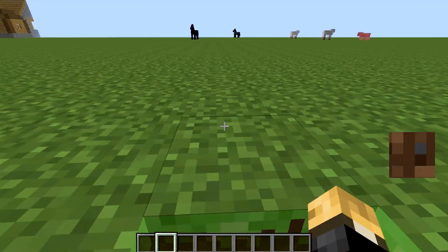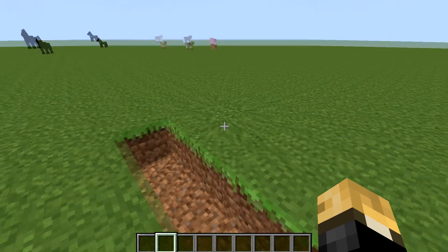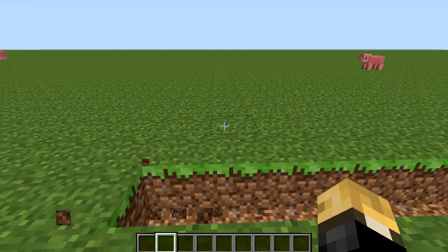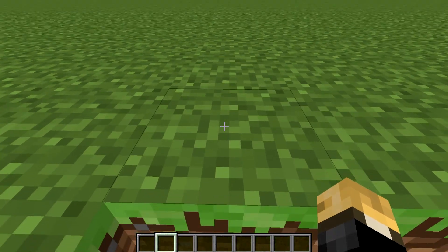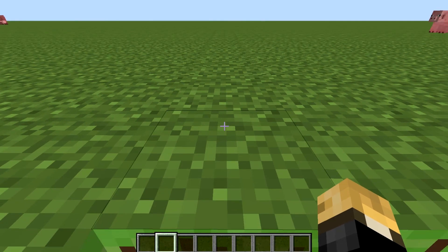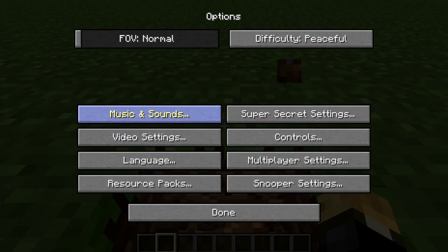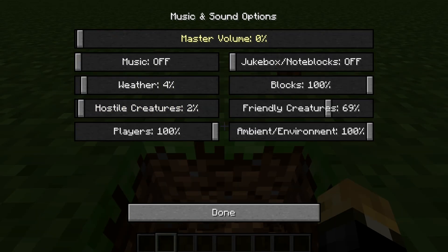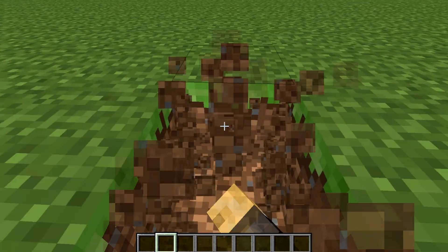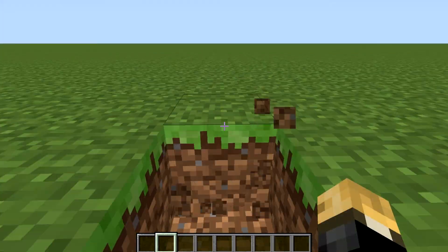So what we're going to do is count out the dimensions. That's 3, 4, 5, 6, 7 - that's 7 - maybe go 9. And then we're going to want to go, I don't know, maybe 20. So this would be 2, 4, 5, 6, 7, 8, 9, 10, 11, 12, 13, 14, 15, 16, 17, 18, 19, 20. Okay, so that's the area that could be the pool.